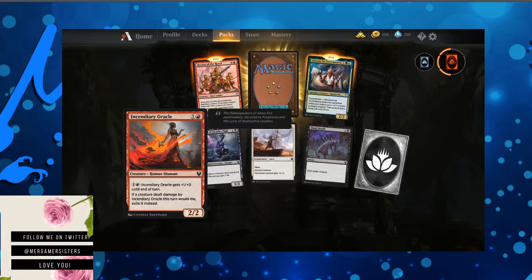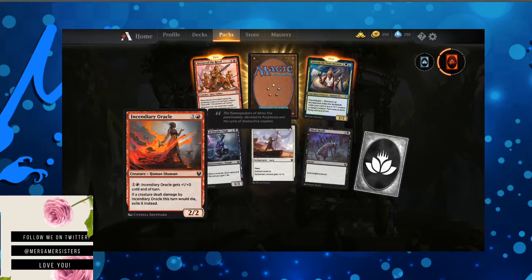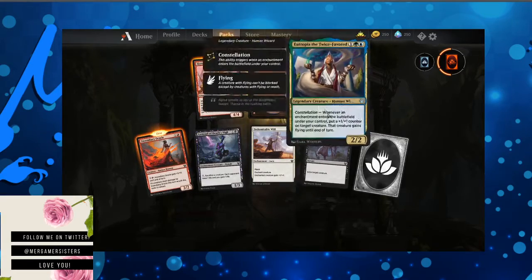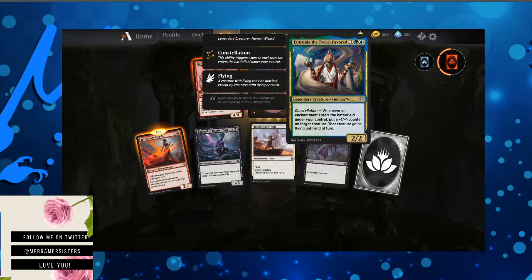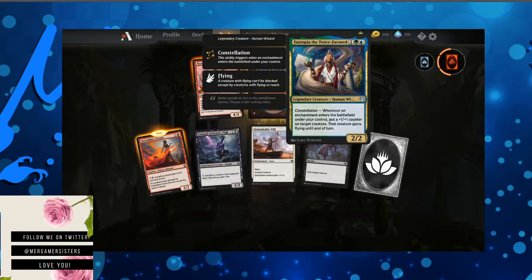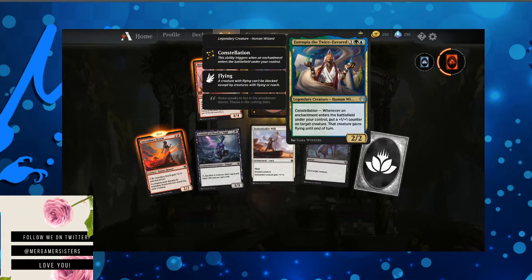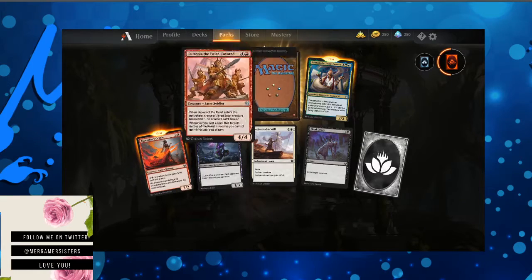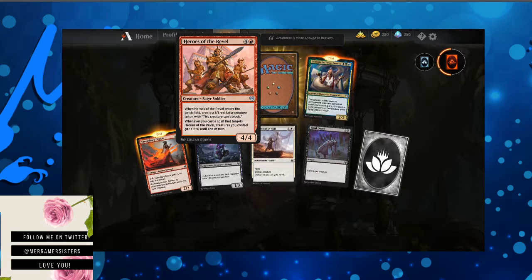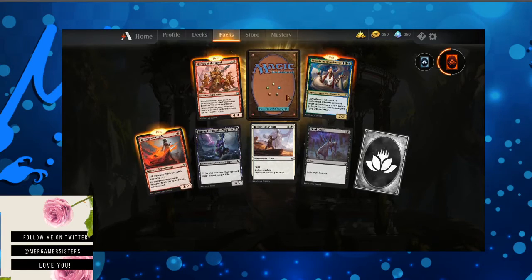Last pack — Incendiary Oracle. Pay one colorless and a mountain; they get plus one up to their power. If a creature dealt damage by Incendiary Oracle this turn would die, exile it instead. We also got a beautiful card — Eutropia, the Twice Favored. You'd almost think that'd be a planeswalker card. Constellation: whenever an enchantment enters the battlefield under your control, put a plus one plus one counter on target creature, and that creature gains flying. Heroes of the Revel — when Heroes of the Revel enters the battlefield, create a 1/1 red satyr creature token with this creature can't block. Whenever you cast a spell that targets Heroes of the Revel, creatures you control get plus one plus zero until end of turn.